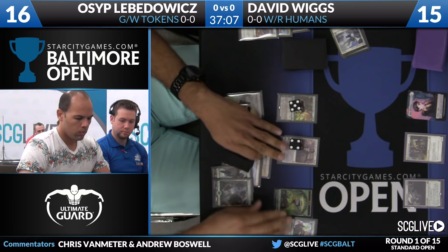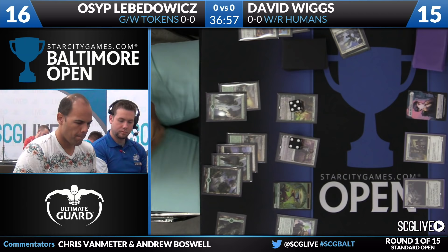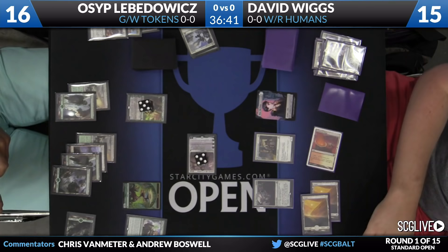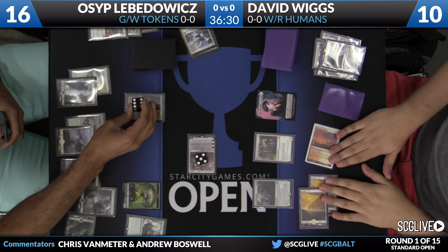Osep has an Oath of Nissa on his turn, going to find him a Gideon Ally of Zendikar. One thing that might be nice is to make an emblem with the current Gideon and then play the second one and start spitting out 3-3 Knight tokens. The emblem is really powerful — it makes your plants have one power, it really does a lot of work. But it looks like Osep is just going to keep that Gideon in reserve, charge it up to five loyalty, and send in for five, knocking David down to 10.